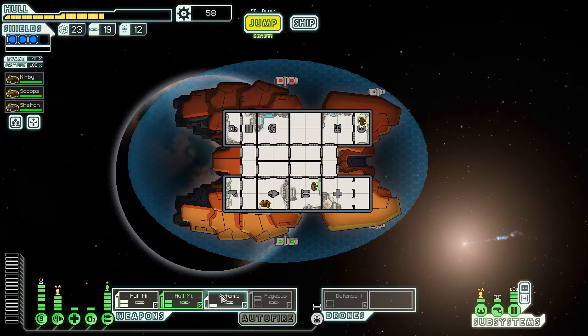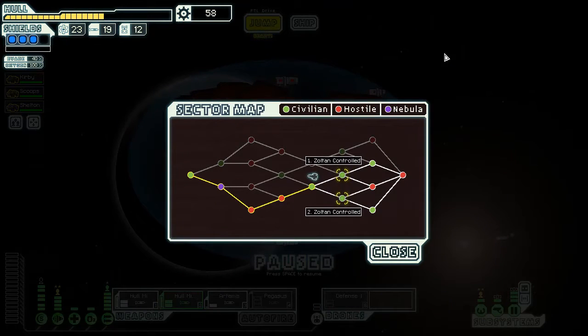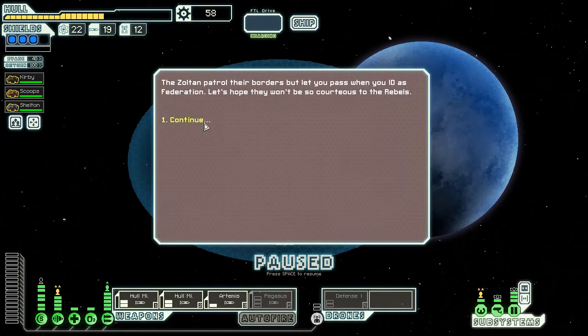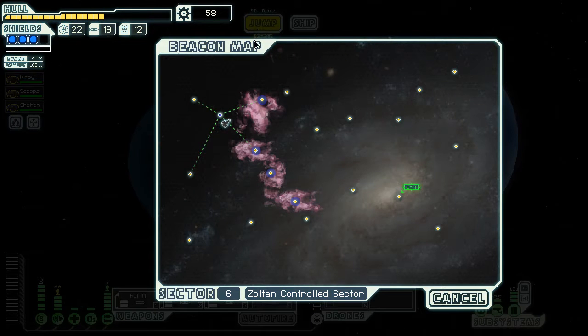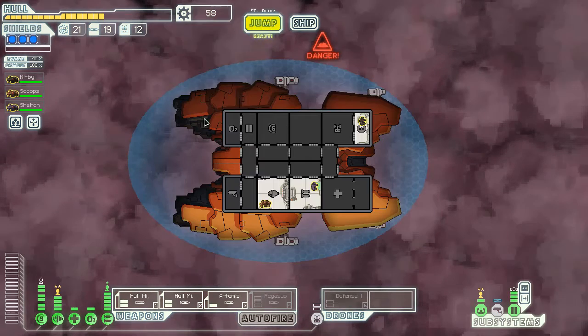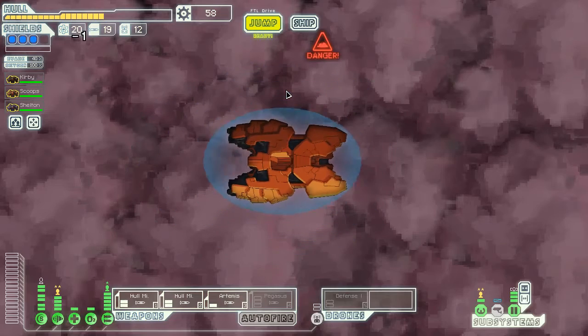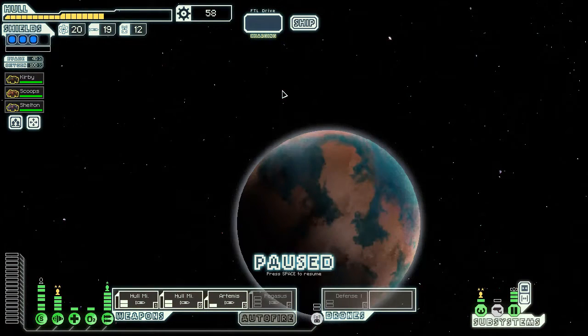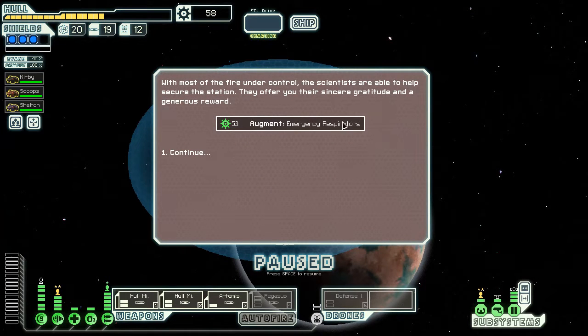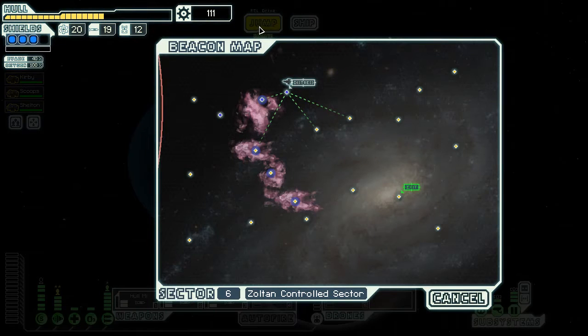Moving onward and shuffling things around. I want to go to that distress beacon but I can't - two Zoltan sectors. Thanks game, really appreciate that. This is cute, there's a little nebula in the middle. Can get some more jumps this way - not if they're all dead. Distress: I'm here to help, unless you need missiles. Oh - sending my rock crew. Hell yeah, emergency respirators! Nice, especially with Zoltan.